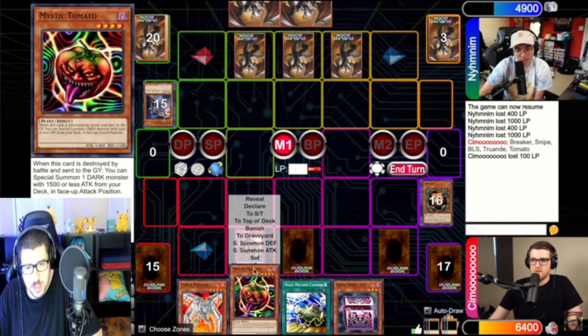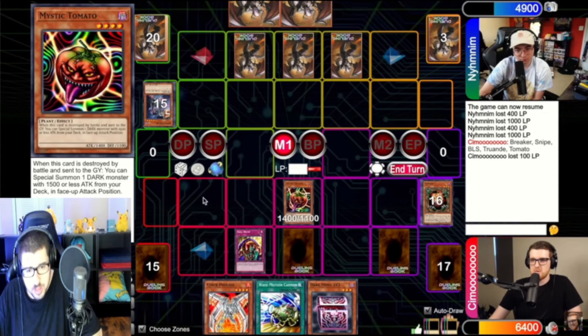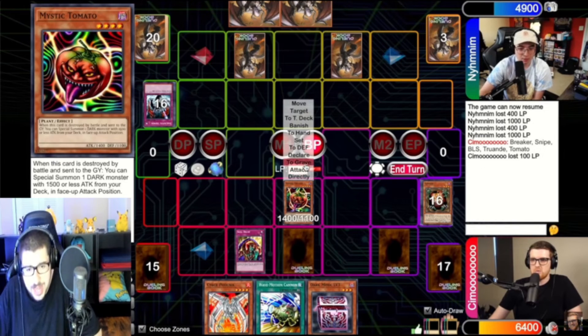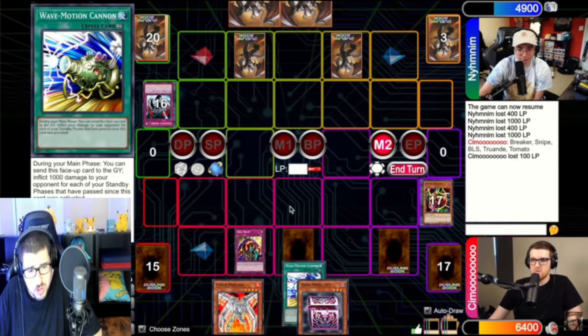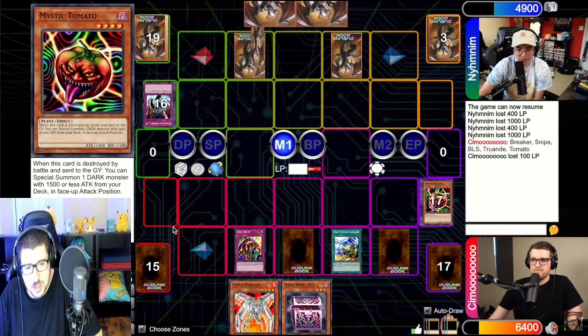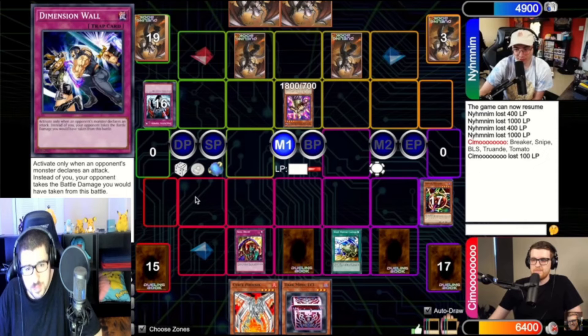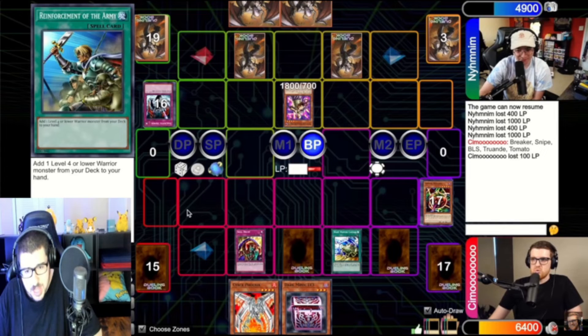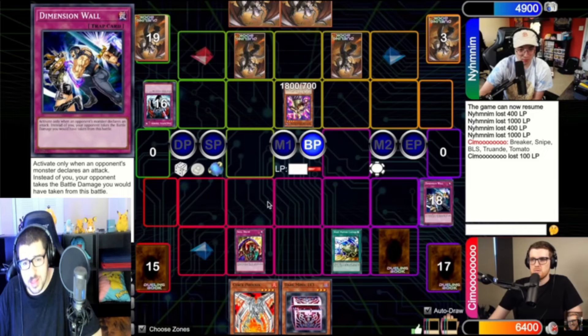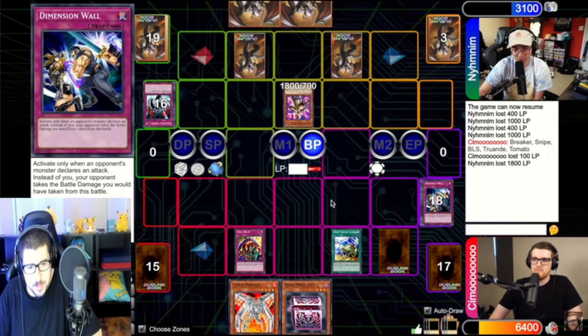I'm going to stack Sangan first and Trooper. Sangan will be Chain Link 2, Card Trooper Chain Link 1. With Sangan I've grabbed a copy of Tomato or Phoenix. You have Tomato in your hand, so I don't want to insert the Tomato here — just pass. Main One — went out Tomato. Saku the Tomato. Main Phase 2 Wave Motion. Kaiku — rough because I don't think he's going to stick around. See what you got — your hand is Breaker, Trunade. I would D-Wall here. Gage takes 1,800. Can you turn one on your Wave Motion Cannon?